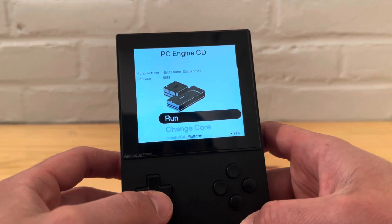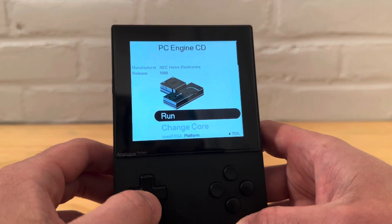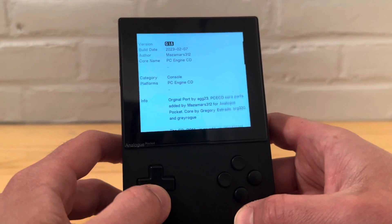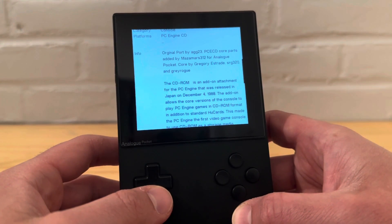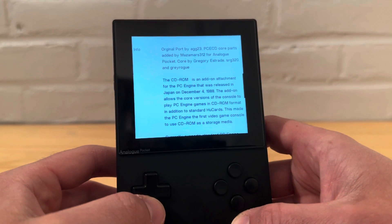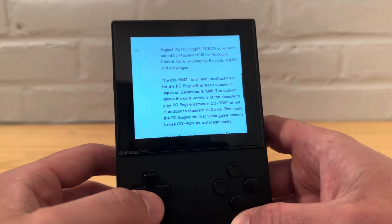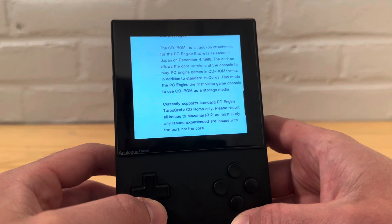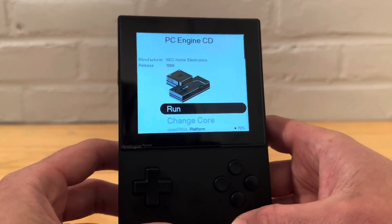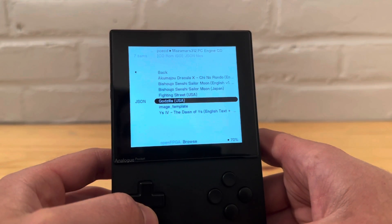Go to PC Engine — this is pretty cool. It gives you some basic info, shows you the image, the manufacturer — NEC Home Electronics, 1988. You can check out the 'About' section which tells you the same info from the GitHub page: the CD-ROM is an add-on attachment for the PC Engine released in Japan in 1988 — a nice little add-on from before I was born.